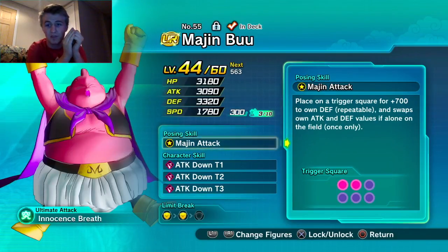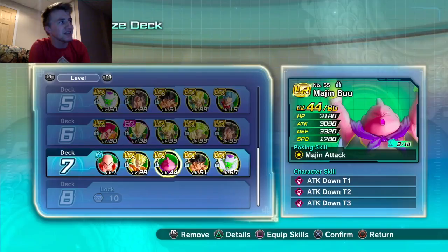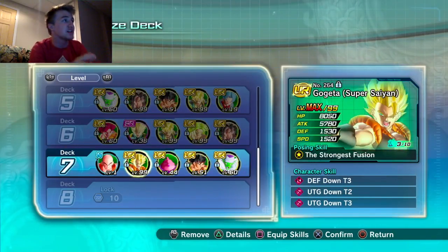In two turns Piccolo will have 5000 defense, which is an astronomical amount. There's a reason defense is valuable — I didn't think it was, given the plus 20 damage buffs from Brolies and Vegetos, but this Piccolo setup makes the front very tanky to hide Krillin in the back.